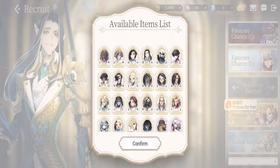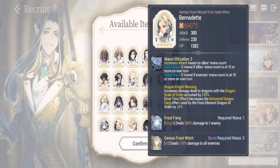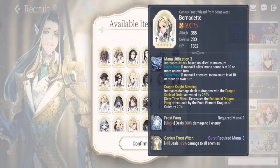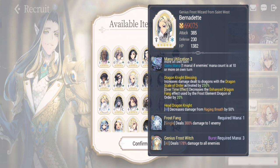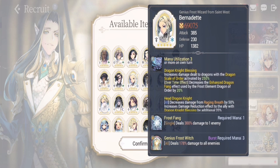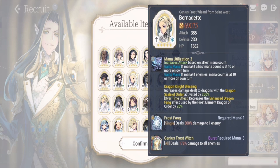For honorable mentions — these three are easy to obtain as you progress, so I'd rather you not use your reroll on them. Number one is Bernadette. She's very good — her S1 is a single-target high-damage skill with only one mana, and her S2 is a burst attack with three mana. She's a frost character that deals a lot of damage, especially for new accounts. But her drop rate is high enough that I don't recommend summoning for her early.